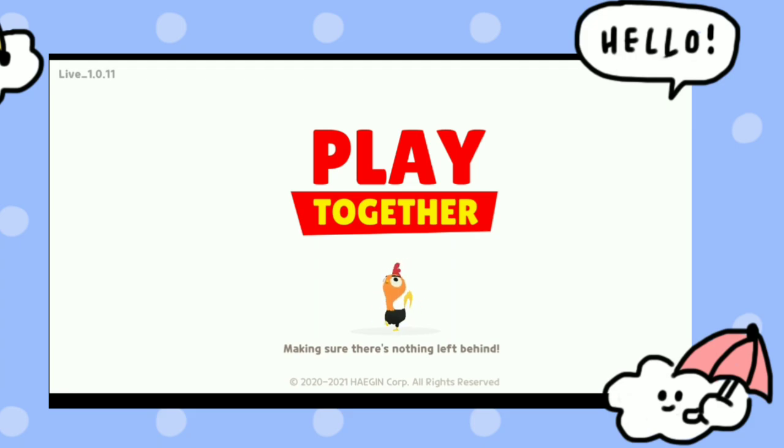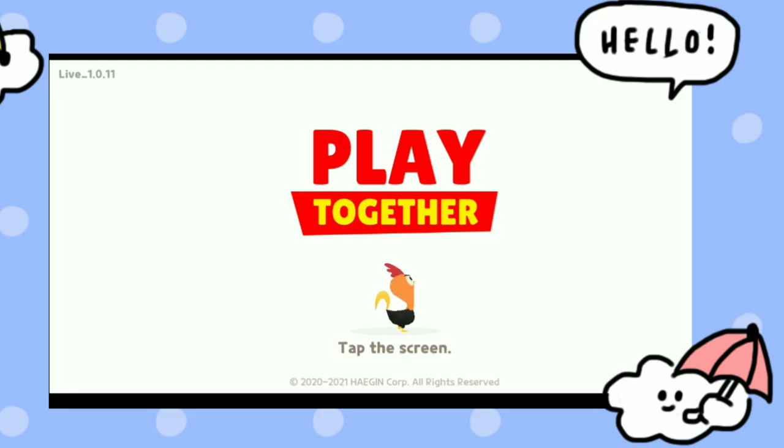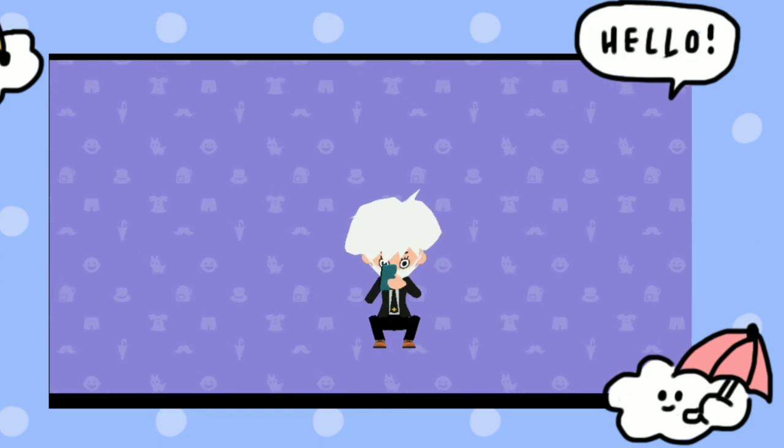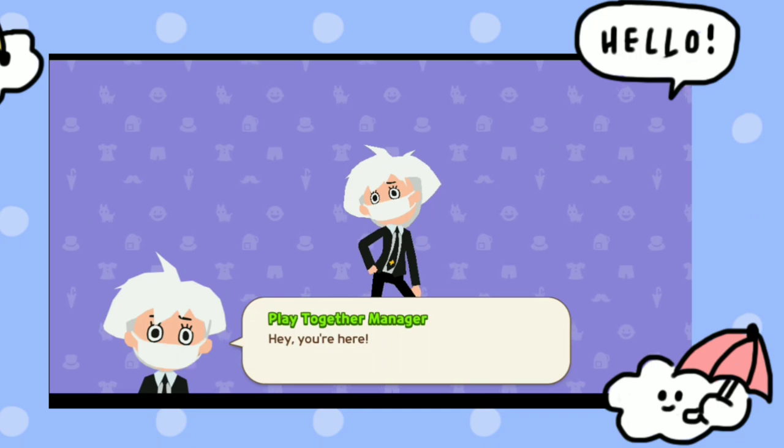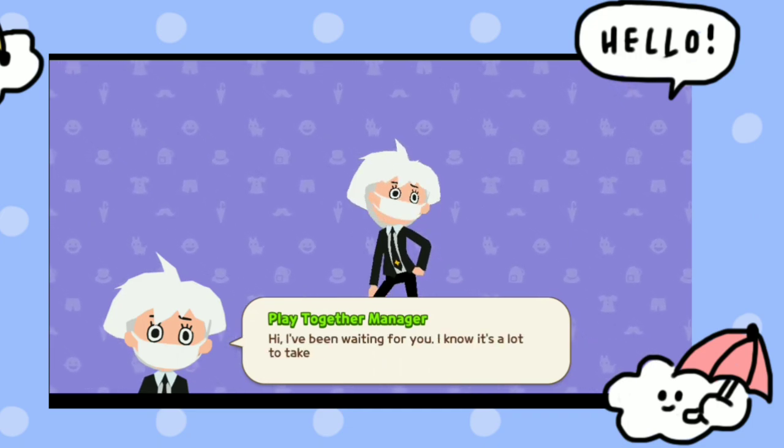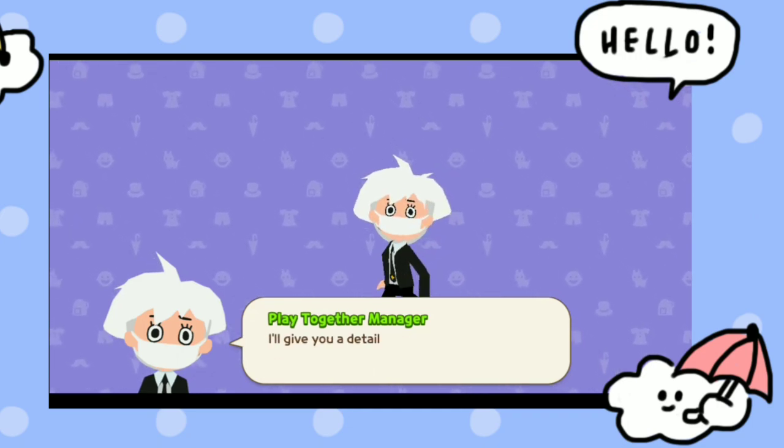The name of the game is Play Together and you can download it from the Play Store — it is only available on Android. It will take some time loading, so you just need to wait. When you tap, the game manager will appear — the Play Together manager — and he will provide you with some information.